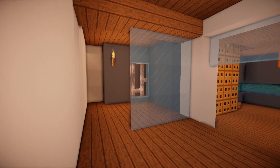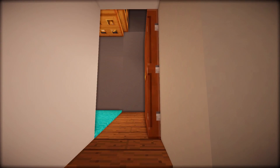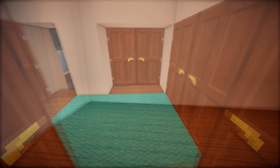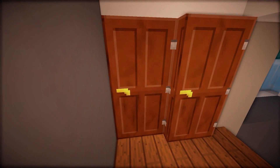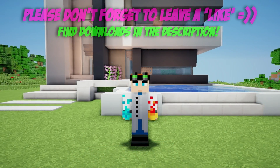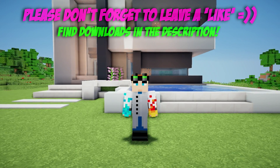Inside we have space for a kitchen, a living room, also we have a second floor with two bedrooms, toilet and a bathroom. If you guys want to see more houses like this, please don't forget to hit the like button and now guys, let's get right into the build!